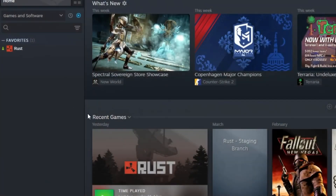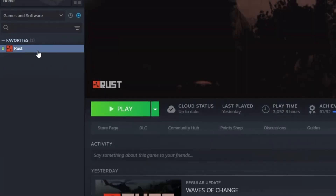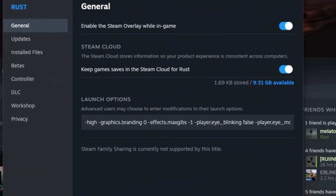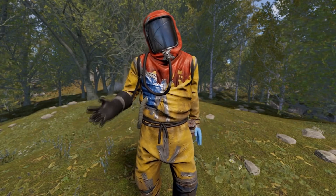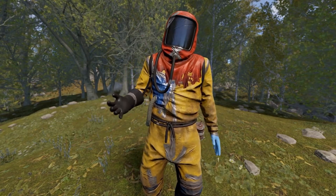Finally, I'd recommend setting some launch options for Rust. Go to Rust in your Steam library, click on properties, and this is where you can set some launch options — I'll have my launch options in the description below. And that's all the tips I've got for this video, but if you want to learn 101 Rust tips and tricks, click this video.